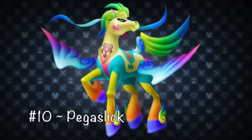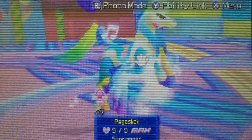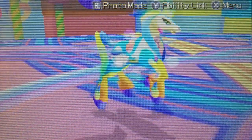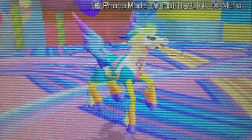Number 10: Pegaslic. Coming in at number 10 is the Pegaslic. While we've never really used the Pegaslic consistently in our party, we put it on our list simply for the creature's design and appearance. Unfortunately, the Pegaslic is one of those Dream Eaters that looks cooler than it is, which is why it rests at the bottom of our countdown.